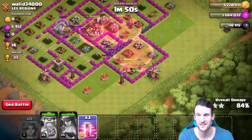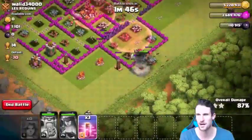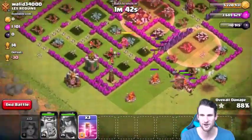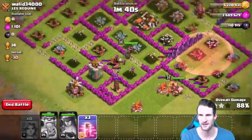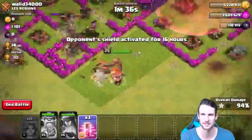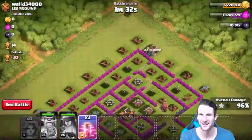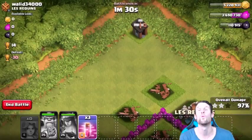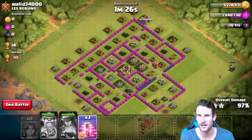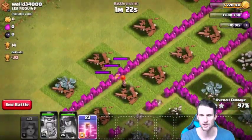Honestly, with all those different walls and stuff, I wasn't sure if they'd be able to get through there and own it. The giant bomb didn't really do too much. We've got so many Valkyries left — I just can't believe it. Look, they're gonna come down here and completely wreck this — and boom, there it goes! Got it guys, that is so — we got this!